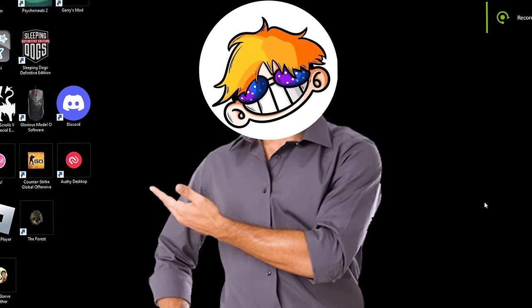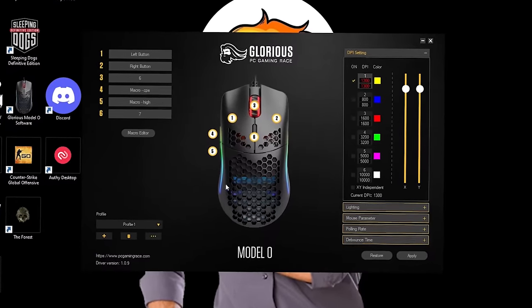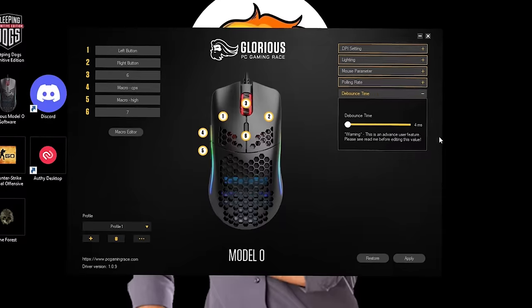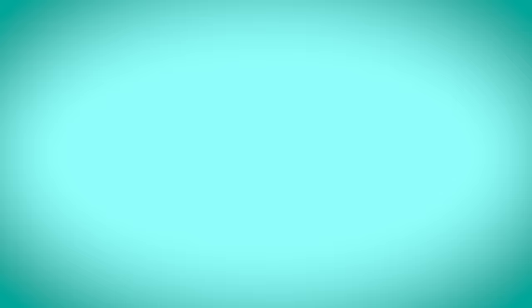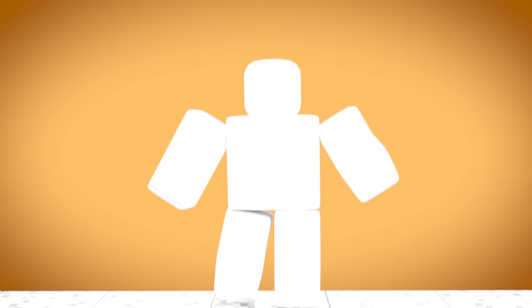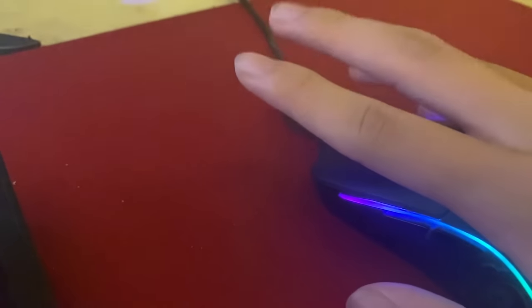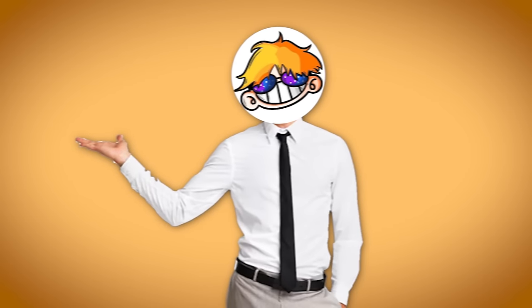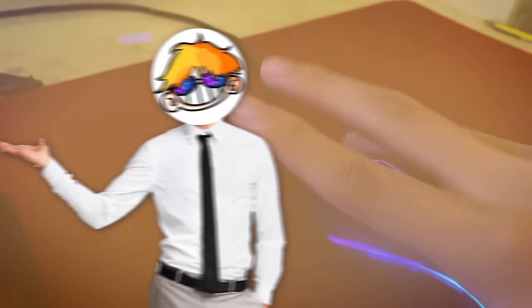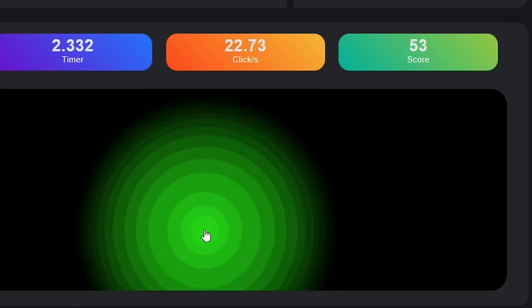First, download your mouse software — in my case it's the Glorious Model software because that's my mouse. Once open, navigate to the debounce time setting and set it all the way to the lowest, which in my case is 4ms, though you can set it to 0ms depending on your mouse. By doing this it gives the mouse the ability to double click. Then use the middle part of your middle finger to practice double clicking. It takes time to master, but once you do, apply the same to your index finger, use both fingers to tap the mouse, and eventually you'll butterfly click at a consistent 23 CPS.